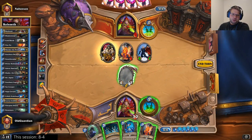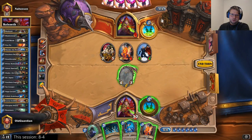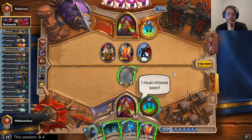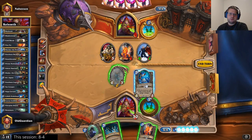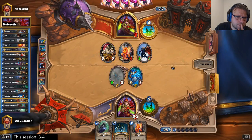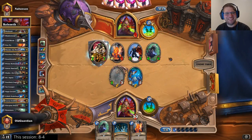If I play the Cobalt Scalebane now, Shaku has 5 attack. If he doesn't play a taunt next turn, I kill him with the Bonemare. Have we seen any taunts yet? No, we have not. He has Bonemare turn coming — maybe that's too risky. If he has Bonemare in hand and I play just the Scalebane, then he wins. I'm behind because he has had the Prince. I have to trust that there's no Bonemare. No Bonemare — without Bonemare this is lethal. I just have to trust in no Bonemare. Top deck Bonemare — the best kind of Bonemare.